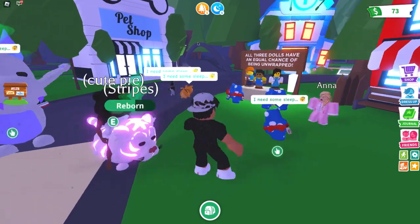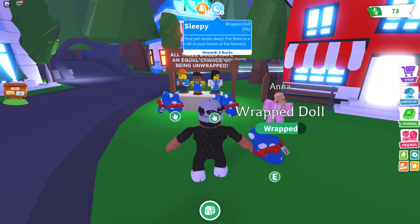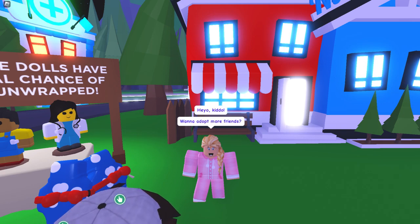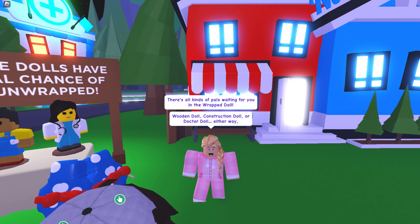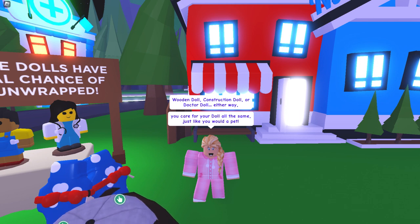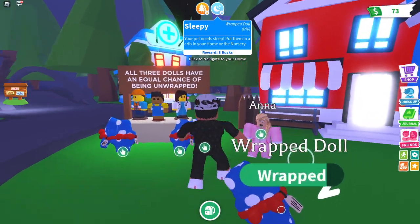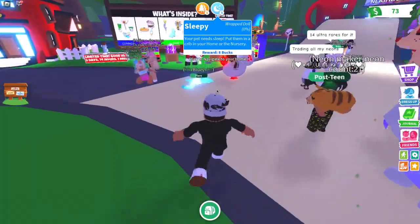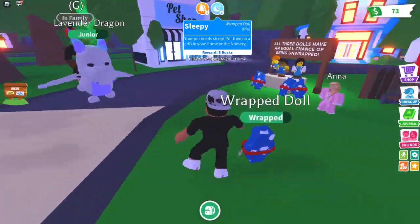Okay, I'm back. I have two tasks actually. As you can see, I'm almost able to hatch this. I also realize I did not talk to Anna right here - I can't believe I missed it. But hey, she says 'yo kiddo, wanna adopt more friends?' There's all kinds of pals waiting for you in the wrapped doll - wooden doll, construction doll, or doctor doll. I wonder - do these represent the buildings you can go to, like the hospital for the nurse? I also seen someone with one of the dolls - it looked pretty cool, but they left.